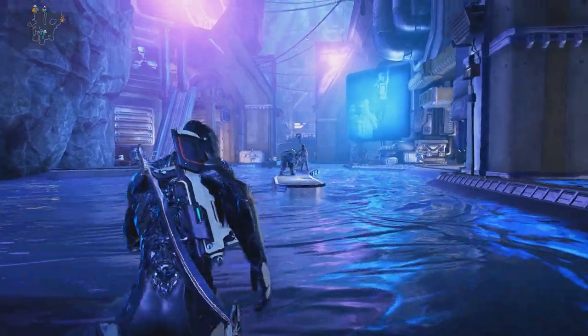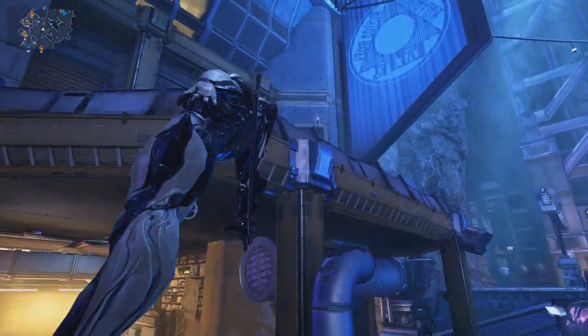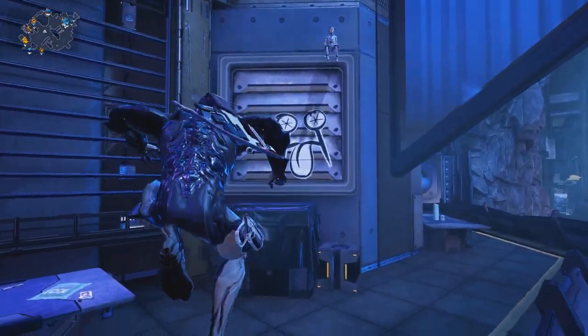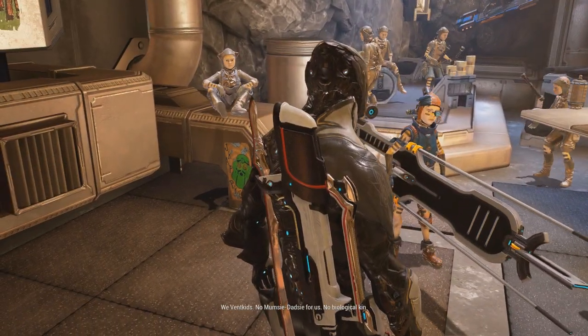The K-Drive Syndicate is called the Vent Kids, and they can be found at the centre of Fortuna on the second floor. As shown on screen you'll need to interact with the Vent and you'll enter the Vent Hideout. Interact with the Vendor Rocky and the Vendor screen will show up.